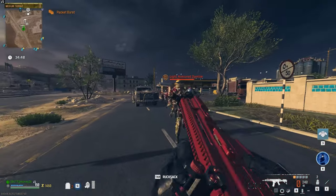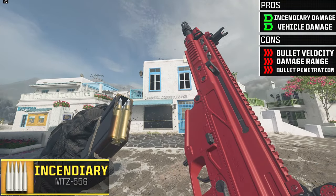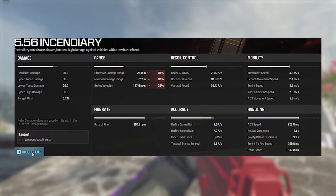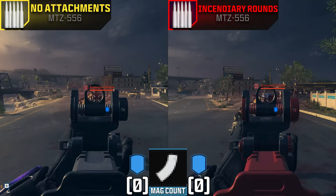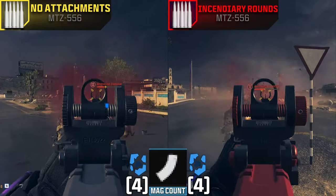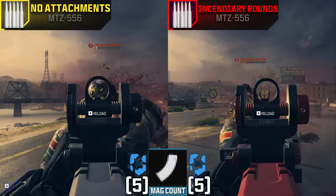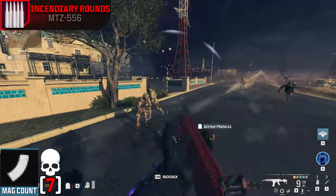One of the more interesting ammo types are the incendiary rounds. These give incendiary damage and an increase to vehicle damage, while decreasing bullet velocity, damage range, and bullet penetration. During testing, I didn't see any indication that the zombie was taking fire damage, and if it was, it wasn't effective — it ended up needing a few extra bullets more to kill our zombie than our no-attachment MTZ. So if you're looking to do fire damage, just use napalm burst instead.